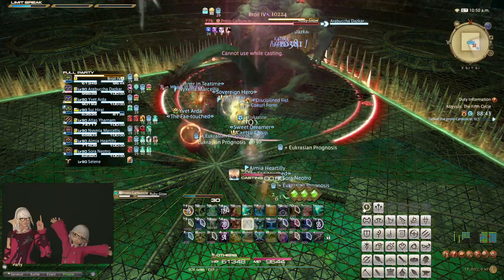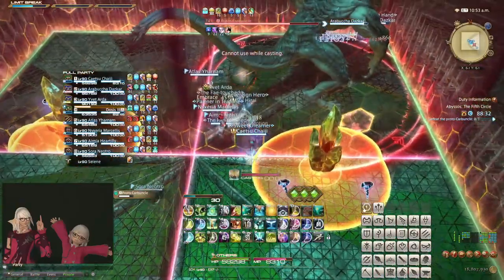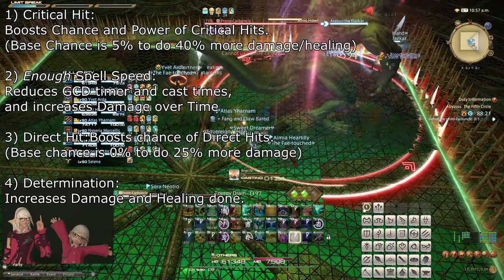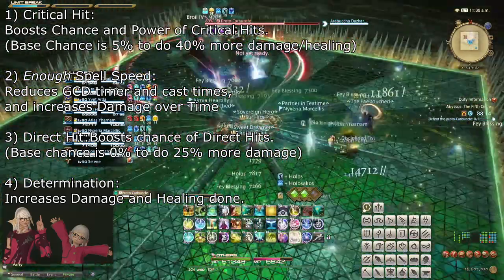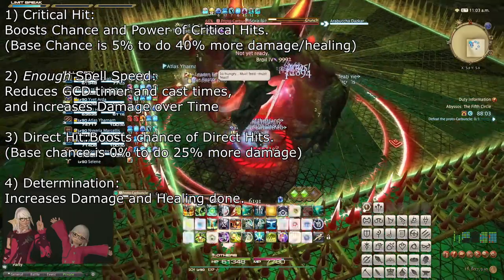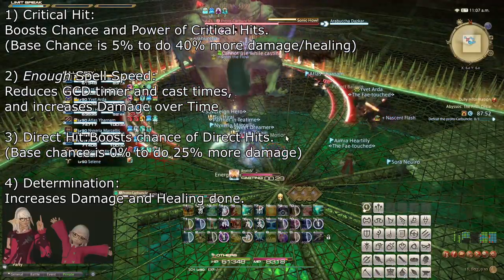Regarding stat priorities, take note that in nearly every single case, item level beats out optimal secondary stats, so you should always prioritize gear with higher item level as long as it has Mind on it. After that, Scholar's stat priority is critical hit, then enough spell speed, then direct hit, and finally determination. What is meant by 'enough spell speed' is that items with critical hit and spell speed on them are all good, but if you're going to meld materia, I recommend only melding spell speed if a single materia will reduce your GCD by 0.01. While direct hit does not actually boost your healing output and determination does, the fact that healers never find direct hit on their gear naturally means that melding direct hit materia will be better for increasing your damage output, and the healing bonus determination does grant is not enough to affect your actual approach to combat at all.